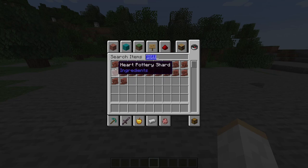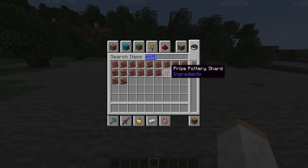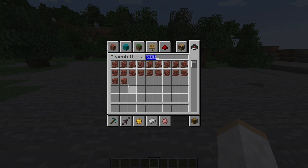Now talking pottery shards - there are tons of different pottery shards. We have the angler, archer, arms up, blade, brewer, burn, danger, explorer, friend, shelter, sheath, prize, plenty, mourner, miner, howl, heartbreak, heart pottery shard, skull, and snort.